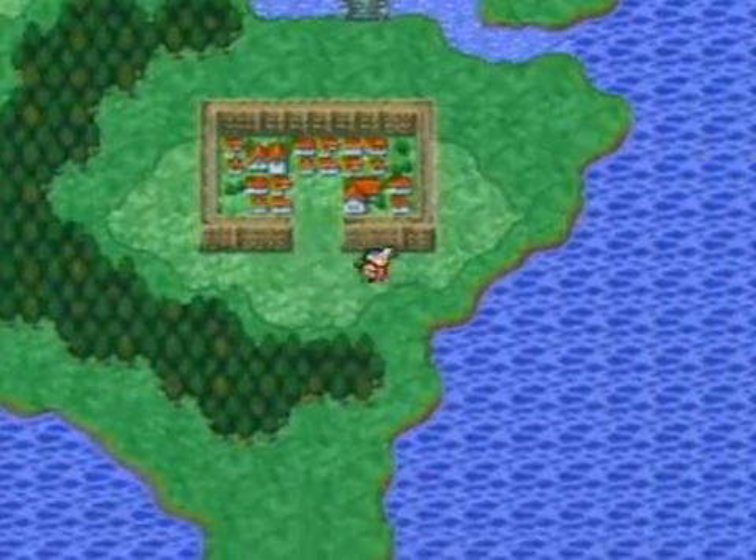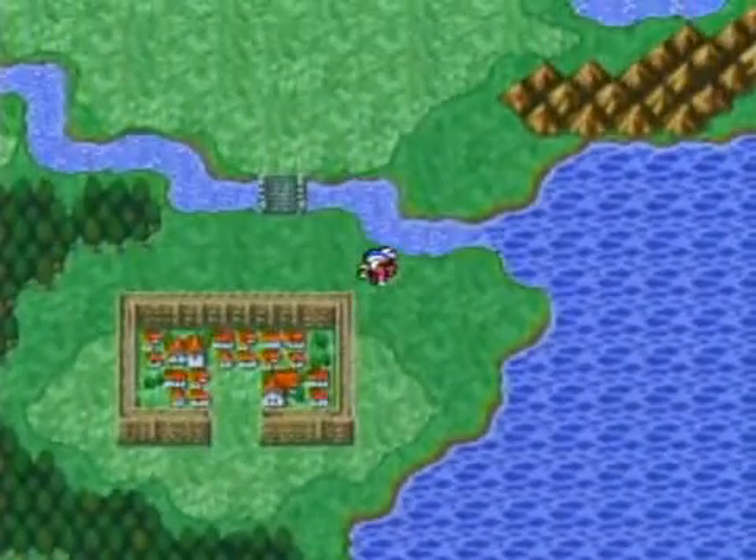What we need to get is the canoe, because you can't cross that, and that's what I'm requiring. To get the canoe, you need to get Minda.